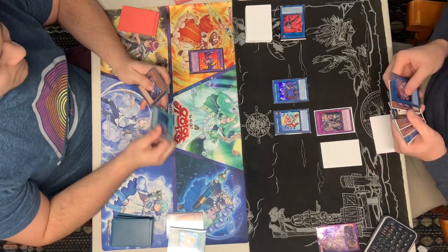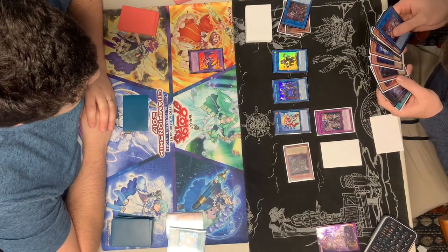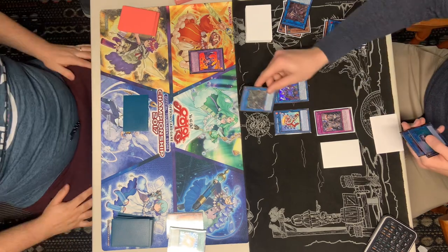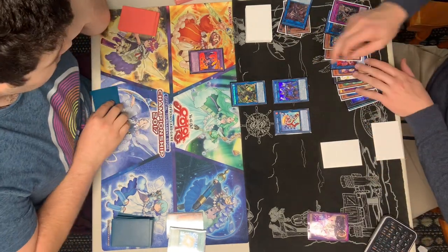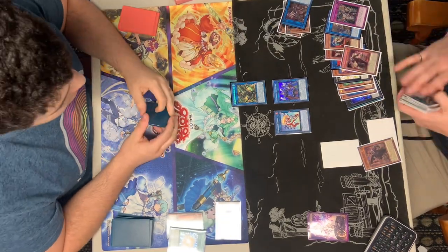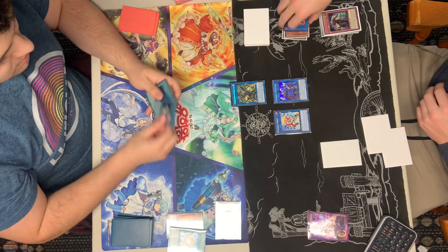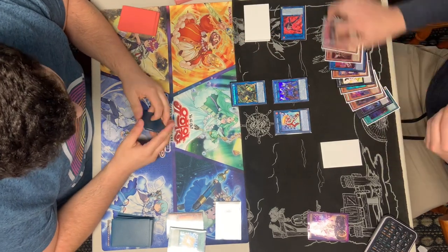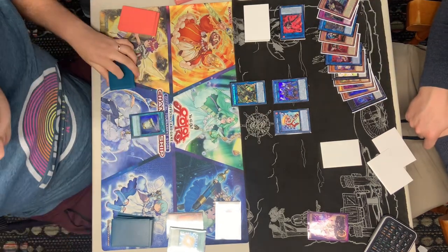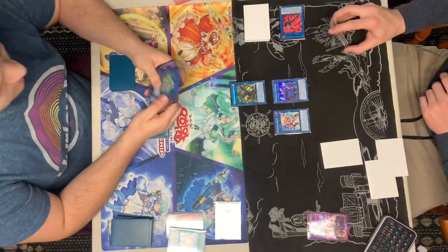We're going to see Revolt being activated, summoning out the Barebrown and the Kit, or I guess the Nerval and the Kit, then linking away for a Shuraig. Shuraig's effect is going to activate with some chain links protecting it from that Herald. Then we're going to see that Gorilla being banished — very bad that Gorilla gets banished, that card's extremely good and you only play one of it. Good Night's Knife with Instant Fusion, paying the 1000 LP — what a broken card — to get out that Kakalos, another crazy card.